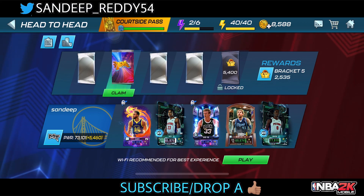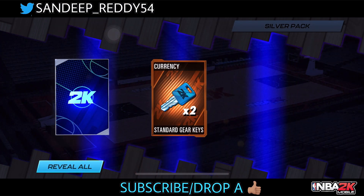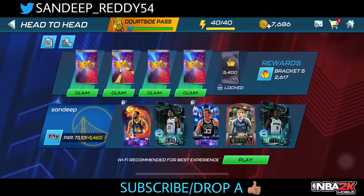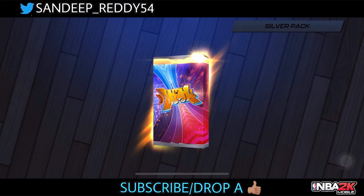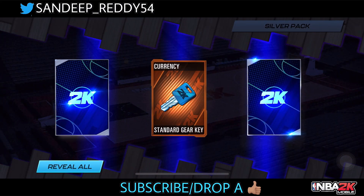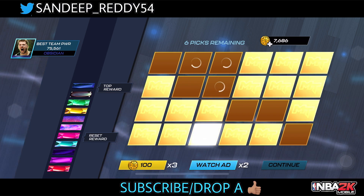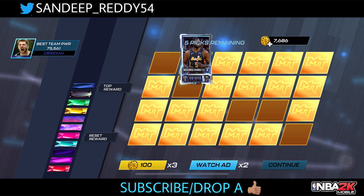Let's check the second silver pack — just two cards, two standard gate keys. So LaMelo Ball was actually my second obsidian card from the draft board — apologies for that. Moving on to another set of packs: silver pack first, three cards, no play card but six draft picks. Now I'm literally excited for the draft picks.